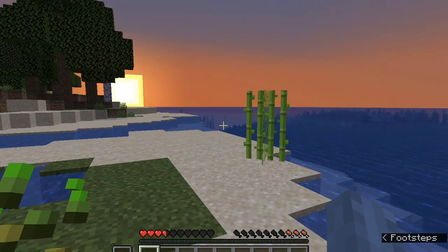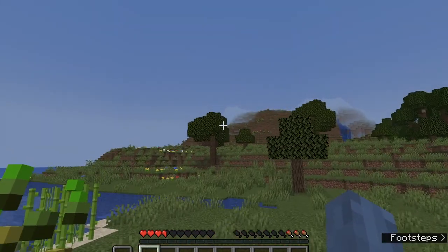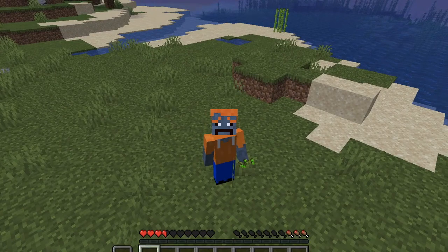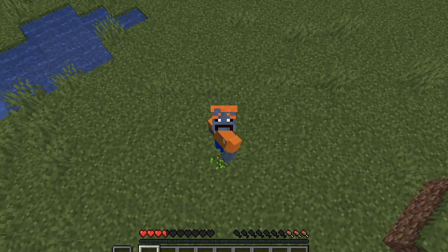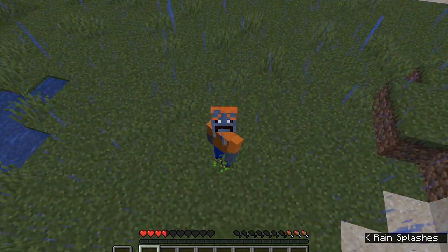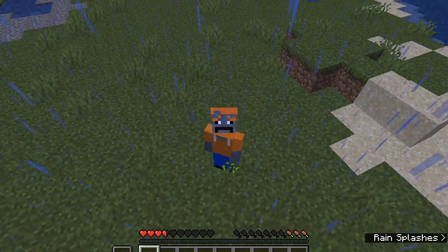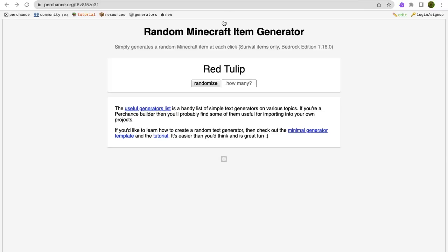We've reached the end. I only got four items, so I guess that'll be the end of this. Thanks for watching. Goodbye. Just to recap the score: I got powered rail, jungle wood slab, lever, brick wall — that's it. So the score's four. I'll definitely be trying that again sometime. Might actually put on a little twist next time. Just wondering, if I did manage to get a red tulip, what would I get?